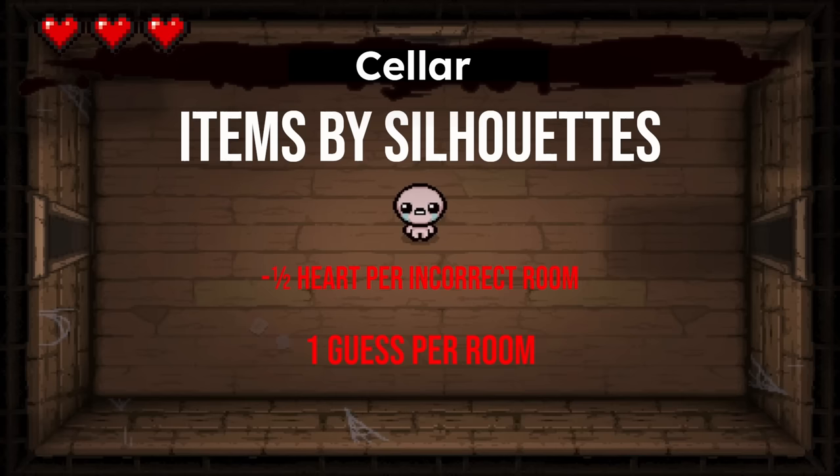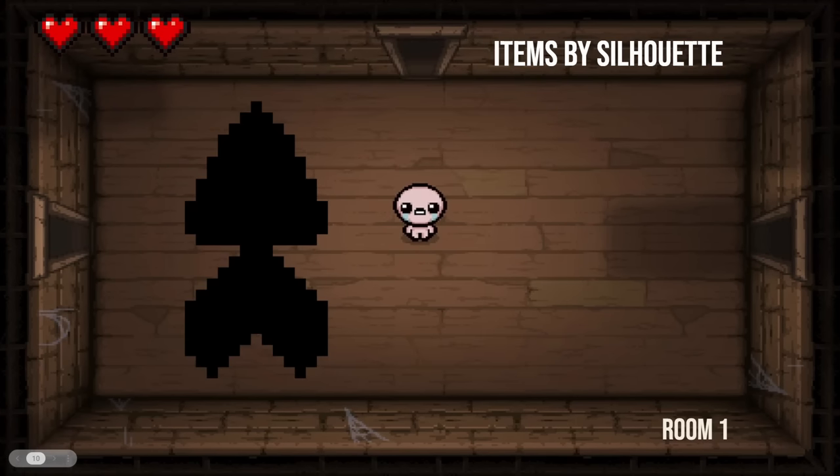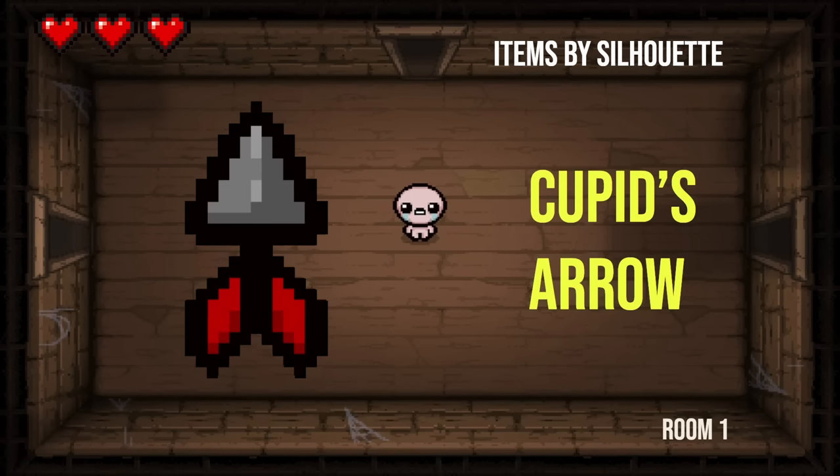All right, you ready to jump into it? So first room up here in the cellar, let me know what this item is. The names of things that are just so simple that you just take for granted. Cupid's arrow, piercing shot. You went above and beyond — it is Cupid's Arrow. It's a weird name for it. You'd think that would have something to do with charming, but yeah, it is weird.